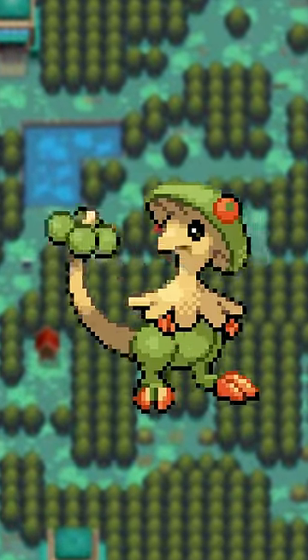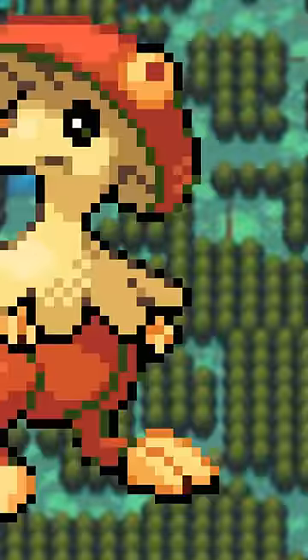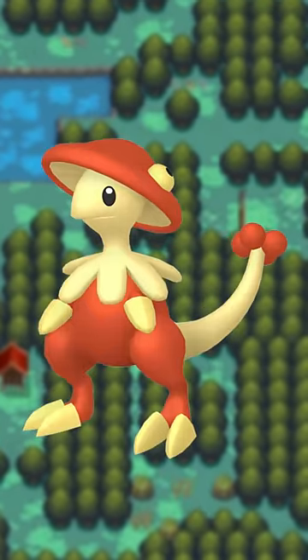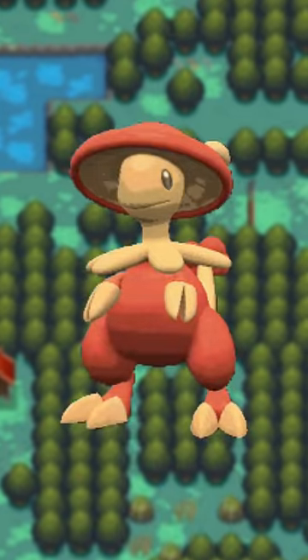Breloom received a very slight change. It's always had this autumn look to it, but initially its hands, feet, and accents on its head were a yellow color, before later becoming much more beige. This is most easily seen in Gen 9, where it's pretty much two-tone now.